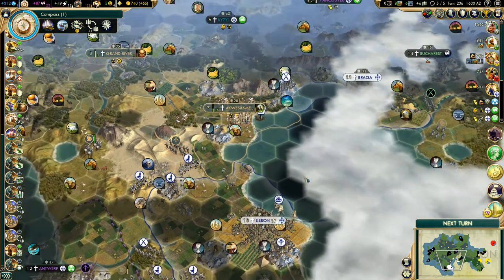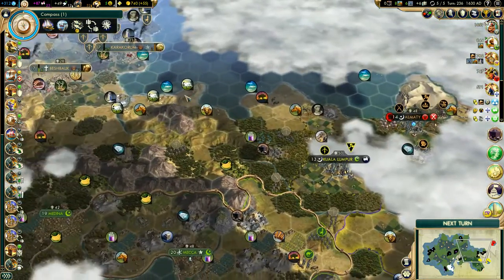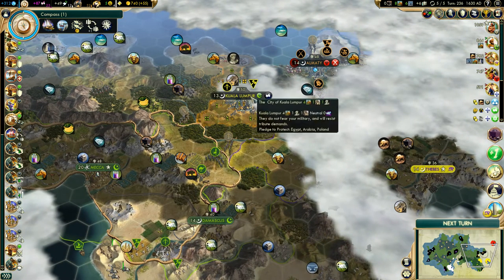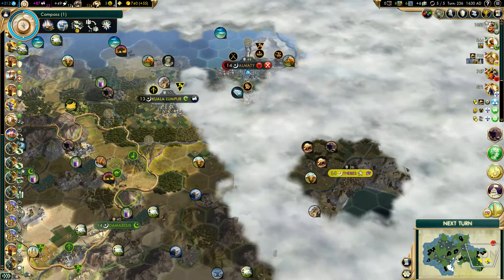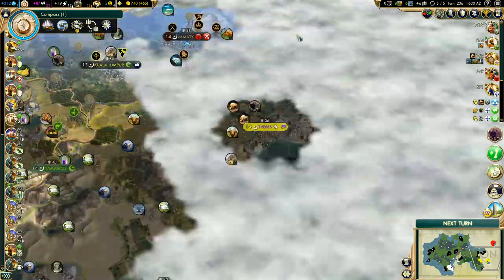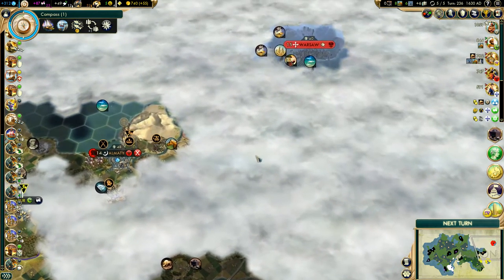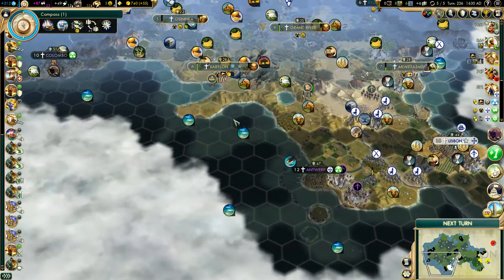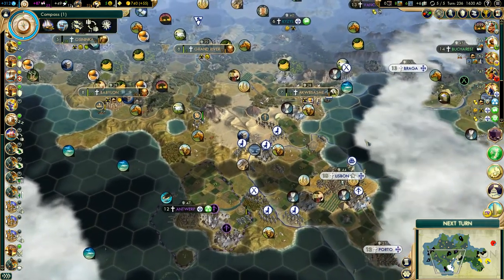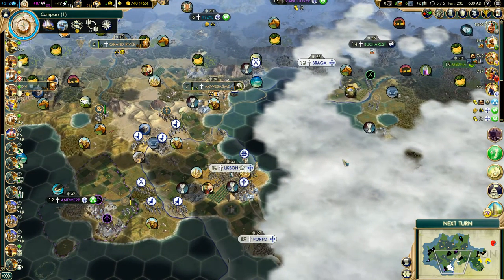Control of the water is going to be essential, even though it's a Pangea map, which is frustrating. Alternatively, I could build a long road all the way through by the alliance of Almaty and Kuala Lumpur, start going to war with Egypt, take their capital Thebes, then push up and go to war with Poland and take Warsaw. Or I could just do a land war with Portugal, take their capital, and call it a day.